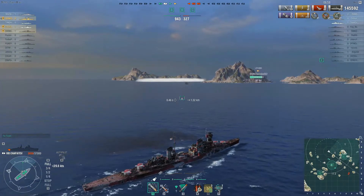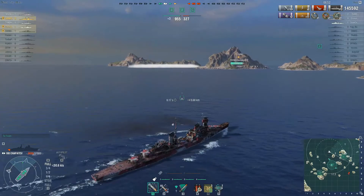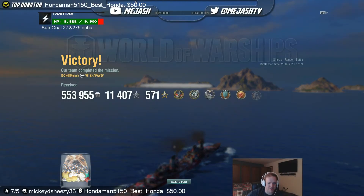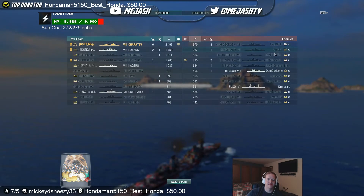Six kills, 13 citadels — that was insane, 13 citadels in like the first few minutes — almost 145,000 damage in the Chapayev, a ship I don't play that much. There's another kill right there. Decent credits, decent all around. Let me know in the comments below what ship you guys kind of forget about. For me it's the Chappy, the Schors — those kinds of ships. There are other ships at those tiers I tend to default to but these are fun ships to go back and revisit. Let me know what ships you guys like to revisit every once in a while. Hope you guys enjoyed that video — like, subscribe and I'll see you guys next time.